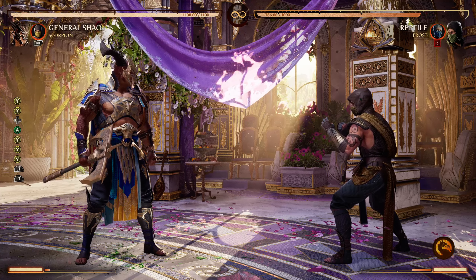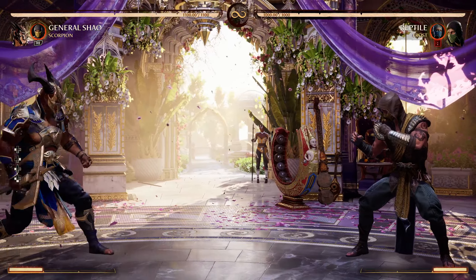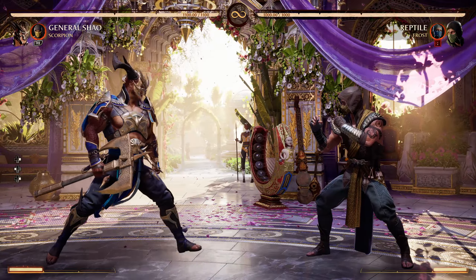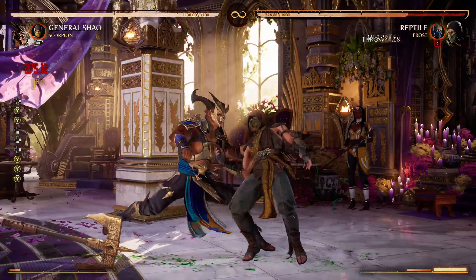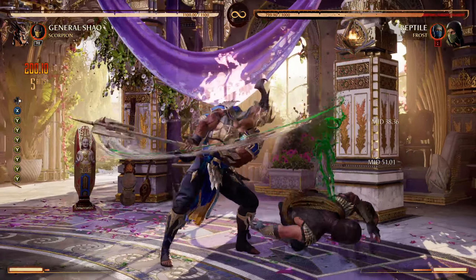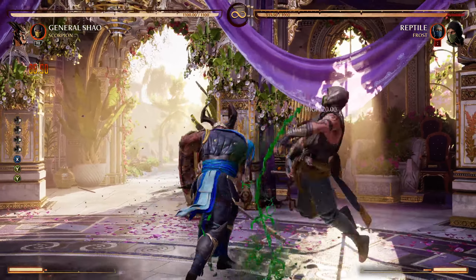Let's look at a few more combos we can do. That's a double knee right there. And remember that when you're in that stance you have your overhead, but you can also go to low.